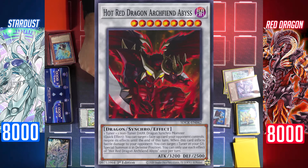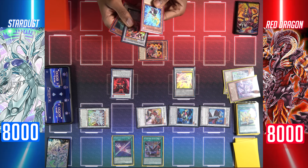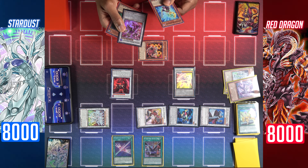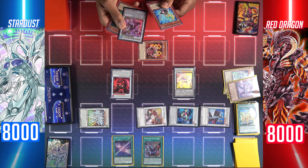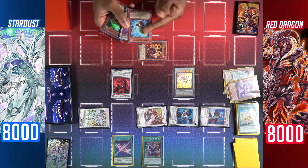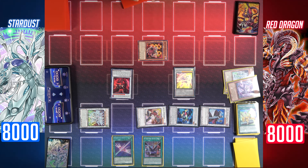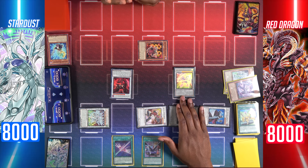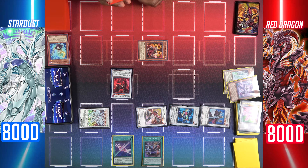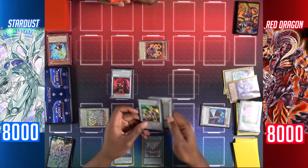Effect of Librarian, and the effects of Scar Red Dragon Archfiend and Synchron Resonator: Scar Red special summons a Red Dragon Archfiend from my extra deck — it's treated as a synchro summon — then it'll destroy all attack position monsters you control. Synchron Resonator will target Vision Resonator in my graveyard to add it to my hand. I'll respond with my Excel Synchro Stardust Dragon's effect: tribute itself and perform a synchro summon — special summon Stardust Dragon and immediately synchro summon Formula Synchron and Stardust Dragon for level 10: Satellite Warrior.